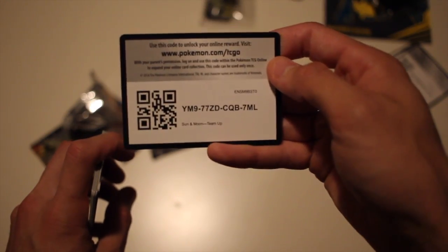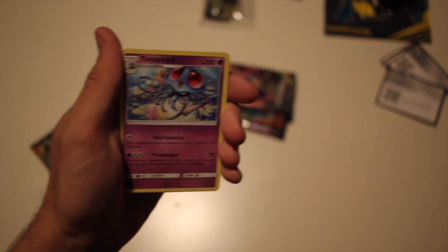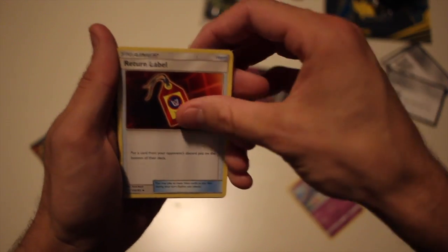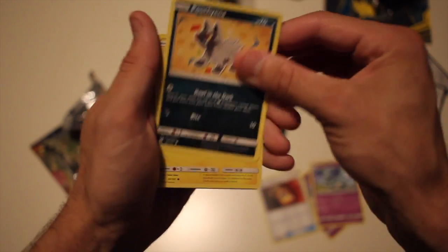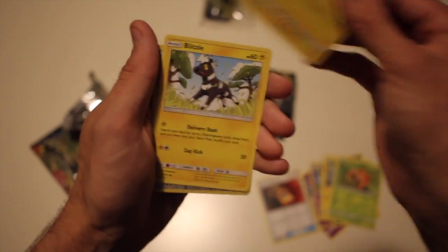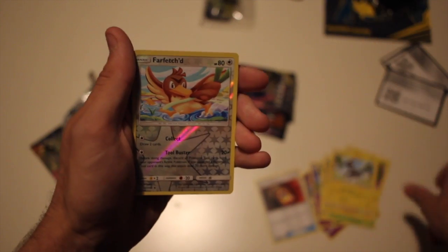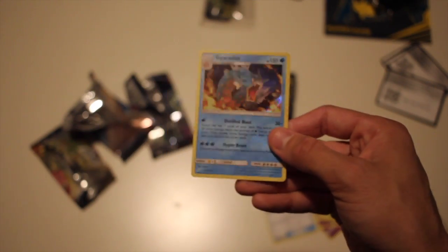Pack three: we have Nidorina, Poochyena, Alolan Geodude, Paras, Joltik, Blitzle. Reverse Farfetch'd. And a Gyarados holo — our first holo of the box! Not too bad. Always love getting Gyarados — they're very nice looking cards.